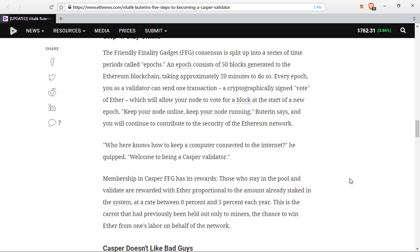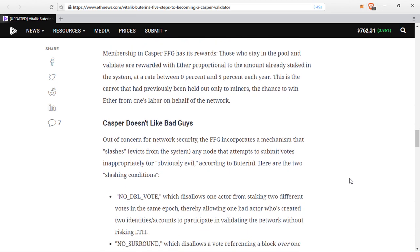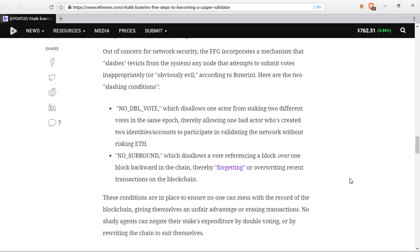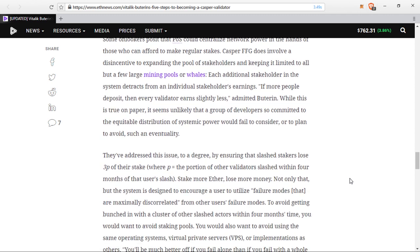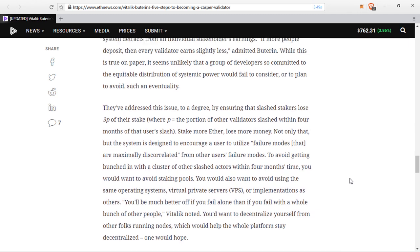Out of concern for network security, the FFG incorporates a mechanism that slashes or evicts from the system any node that attempts to submit votes inappropriately. These conditions are in place to ensure no one can mess around with the record of the blockchain, giving themselves an unfair advantage or erasing transactions. No shady agents can negate their stake's expenditure by double voting or by rewriting the chain to suit themselves.